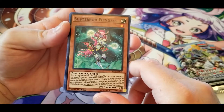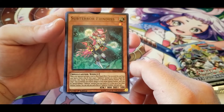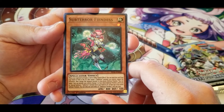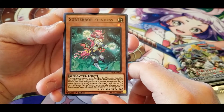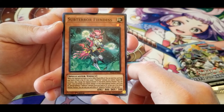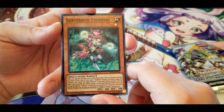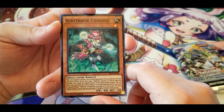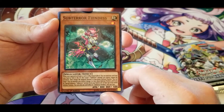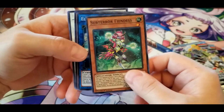Sub-Terror Fiendess: when your opponent activates a card or effect, quick effect — you can send this card from your hand or field to the graveyard, target one Sub-Terror monster you control, negate the activation, then change the target monster to face down defense position. You can also target one face-up monster you control, change it to face down defense position, and if you do, special summon one Sub-Terror monster from your hand or graveyard in face-up or face-down defense position. Each effect once per turn. Decent hand trap for protecting your Sub-Terrors.